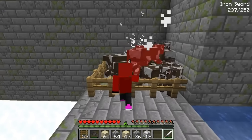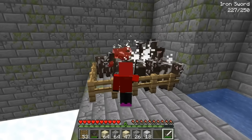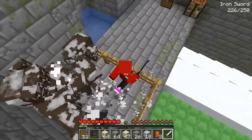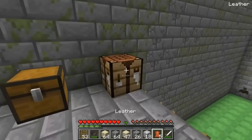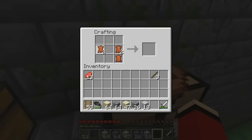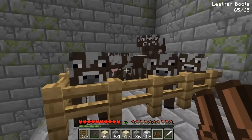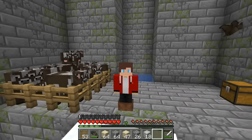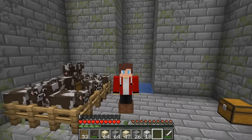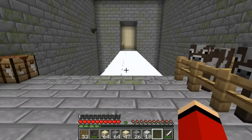Did you figure out what the material is? Leather! Now I have everything I need - I'll craft a pair of leather boots. If you wear leather boots you can walk across powder snow blocks. Thank you cows for your sacrifice - I'm about to show you why it was worth it. I'm not sinking, it feels like I'm flying! I should be able to safely cross the powder snow bridge.